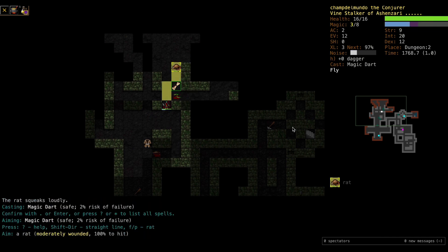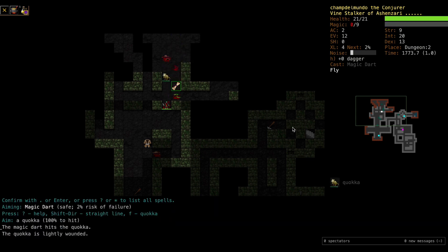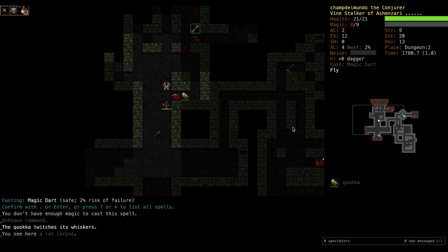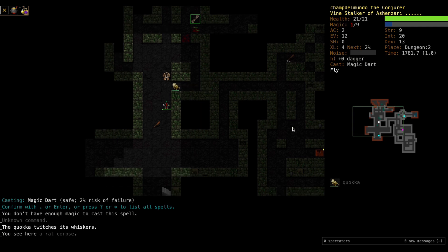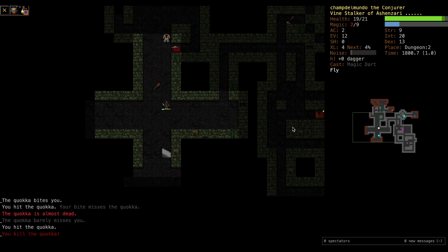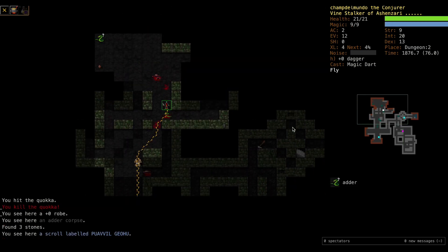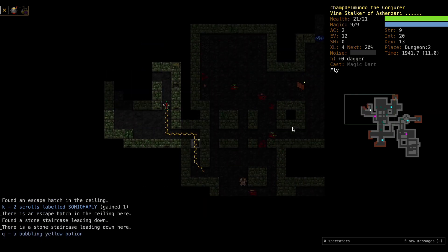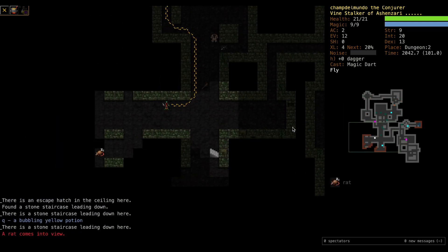Pretty effective use of magic dart so far. I don't think we've used Searing Ray at all. Up to level four - a little bit of agility. We gotta move away - don't have any more magic. If we can get magic up to one we can do another magic dart. We're just gonna stab this kuoka - oh that was close. Grab that scroll. Spellcasting up to three, that's good, we're on our way.